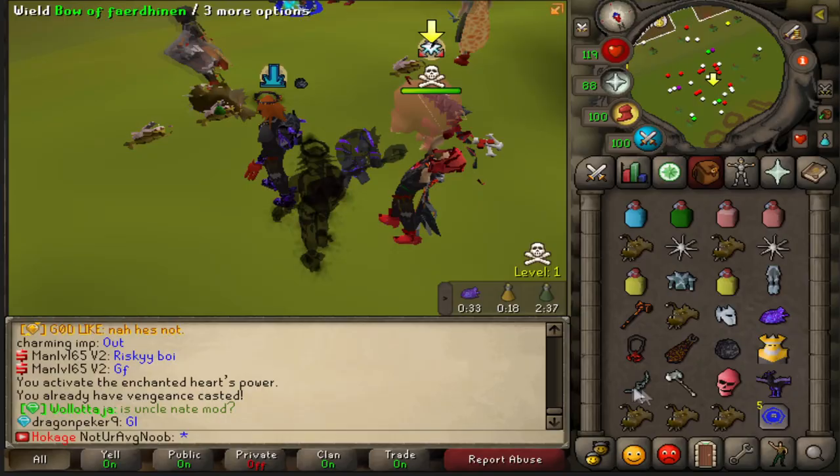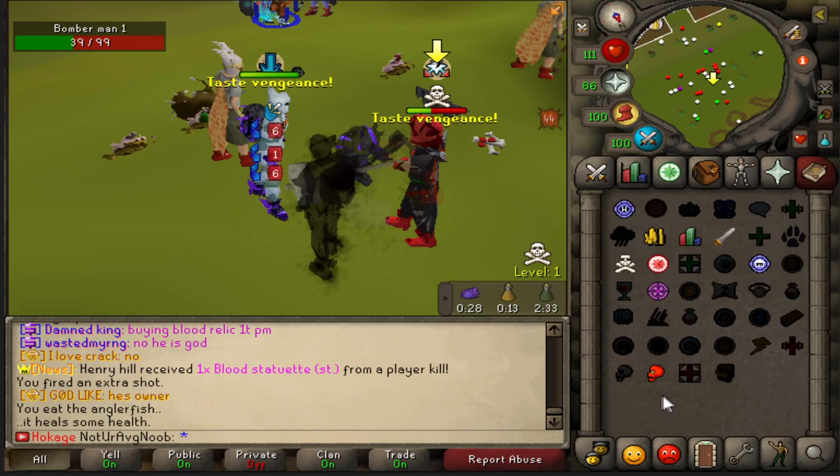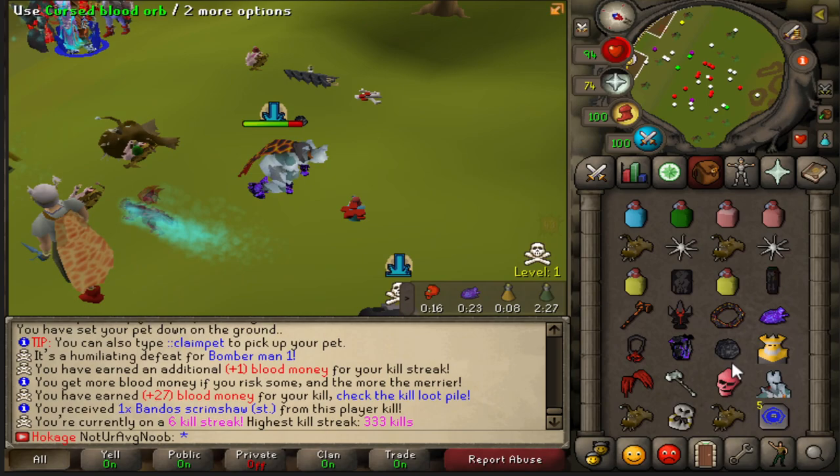A few moments later — oh here we go, he benched! He benched, there we go, fights on! I literally like two-hit him. Get out the setup, get out the setup, can't let anybody know what we're in. That worked perfectly.